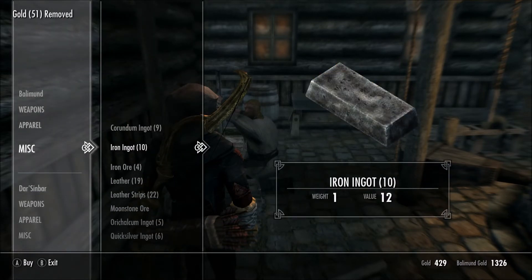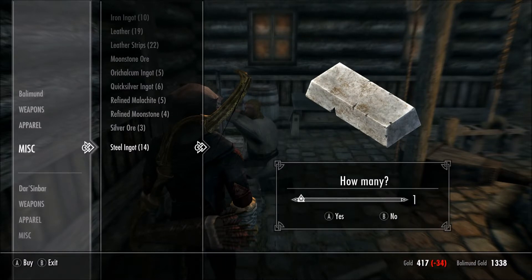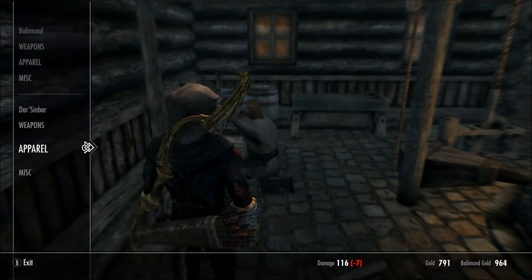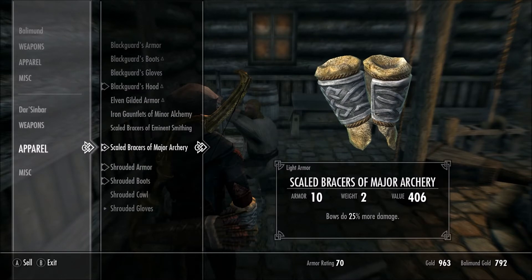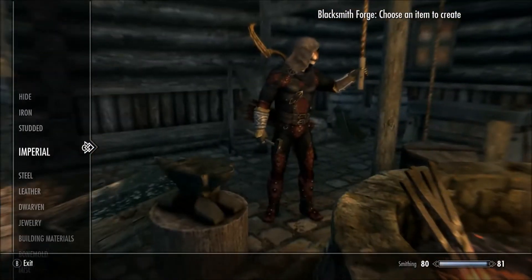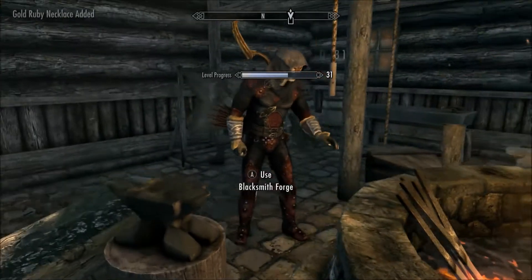We'll buy those dwarven ingots while we're here, buy the iron ore as well, and pick up a steel ingot and some silver ore. Selling weapons to drop weight — a couple of longbows and some dwarven gauntlets — nothing enchanted accidentally sold. Done at the blacksmith. Let's quickly make a couple of rings and make some money while we're here — we can make that ring, perfect.